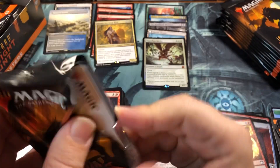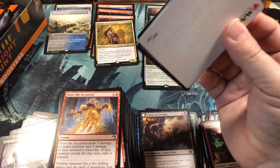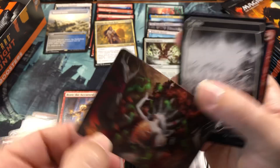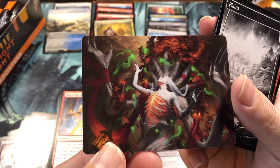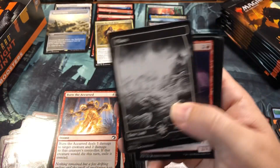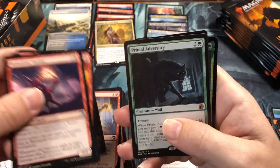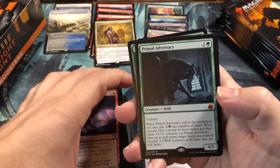I'm wondering in the comments if they're kind of thickening the cardboard to try and stop the curling. Oh, that's pretty cool - the alternate art Wrenn in Seven! Unfortunately it's just the art card, not the actual card. And a Primal Adversary for the next mythic!